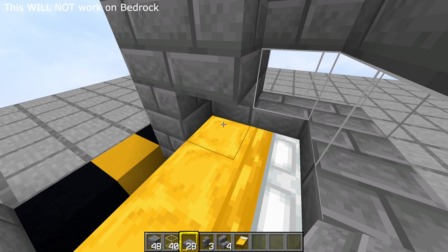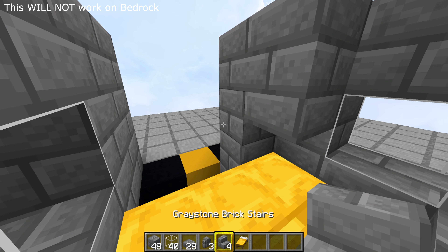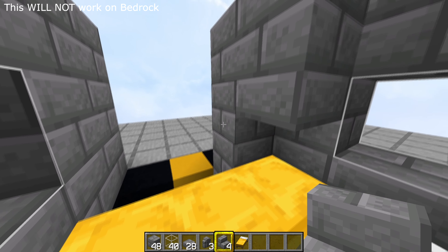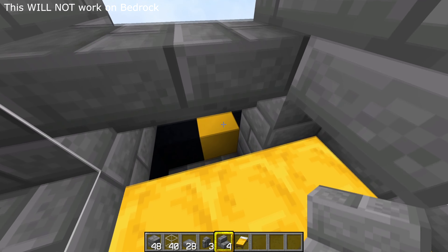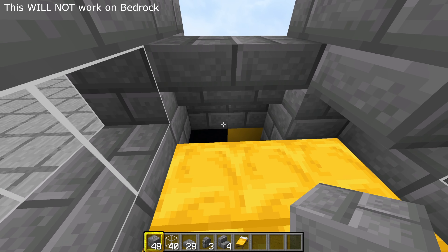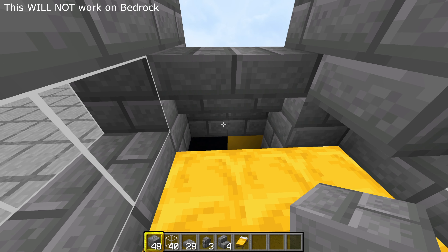Stick down an upside-down stair just there so your zombie is going to be still in there. Stick down a temporary block there and there — this is where you need to put your trapdoors. You don't need to put trapdoors here, this is an aesthetic thing which I particularly like. It just means you can't see the zombie from the outside when you're accessing the chests.